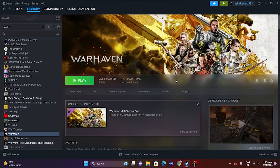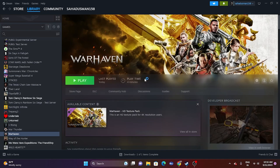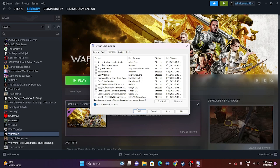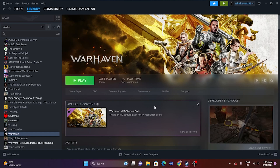The next fix is to perform a clean boot. Go to System Configuration, go to the Services tab, click 'Hide all Microsoft services,' then click 'Disable all.' Click Apply and OK. You'll be prompted to restart — go ahead and restart. After restarting, launch the game and check whether the issue is resolved.